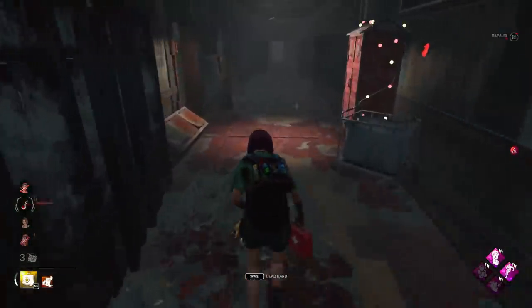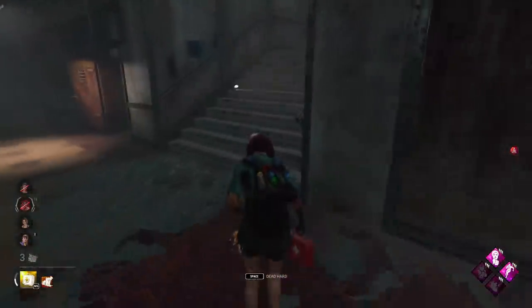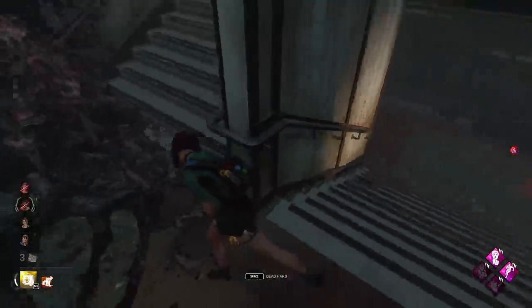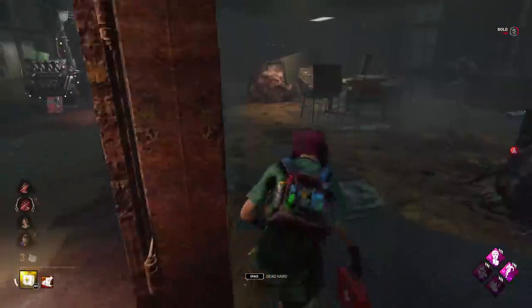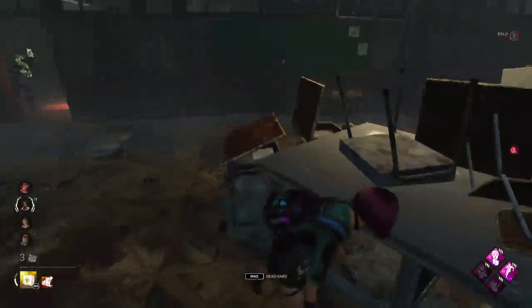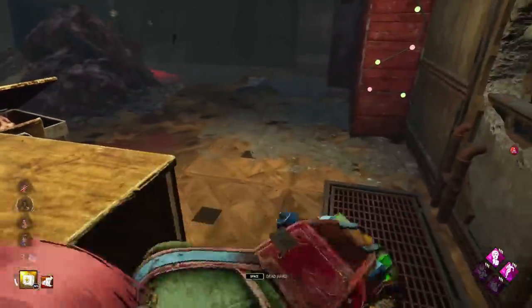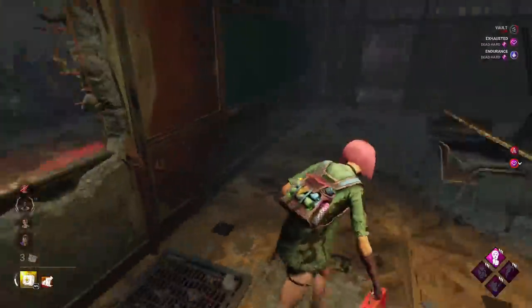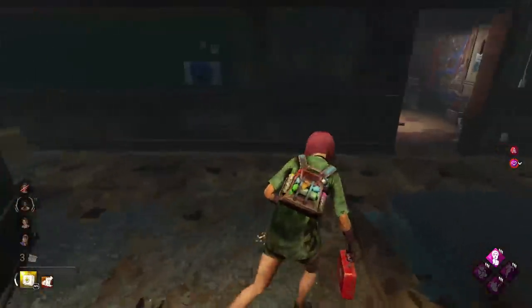Came out of nowhere there. Taking chase then — she went for the hatchet again, we'll play distance. This pallet is already down isn't it? This loop is really weak against Huntress as well. Play window here — nah we can't. That was a bad Dead Hard. Bad aim by her as well though — thought she was going to hit that.